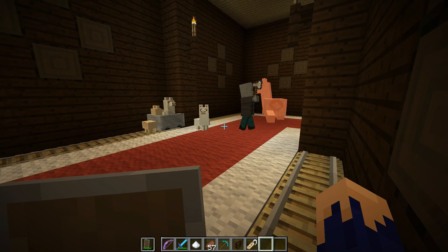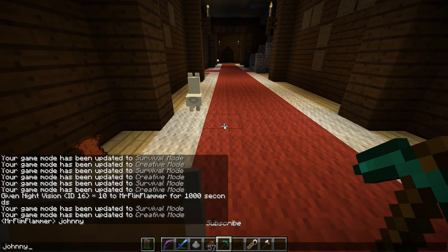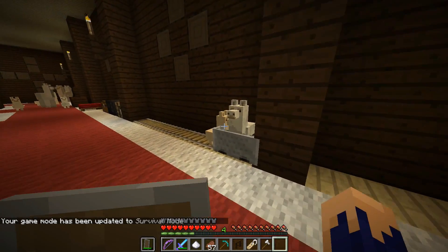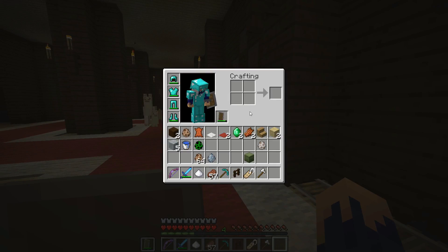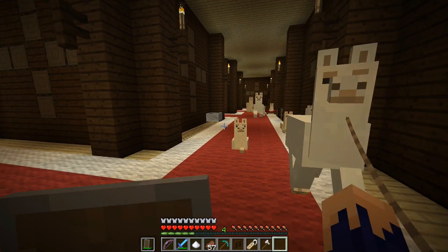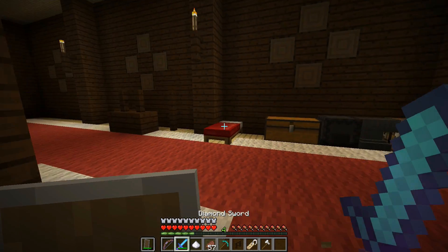Poor alpacas — they're spitting on them. They'll spit on you too, I think, if you're just around them. Also, they're a pack animal — they're called caravans when they're in groups. If you lead one, the others will try to follow and keep up. So if you're trying to catch one alpaca, you literally just have to lead one and get the rest to follow because they tend to stick together. If an alpaca is by itself, it'll actually attack a wolf, which is very strange.